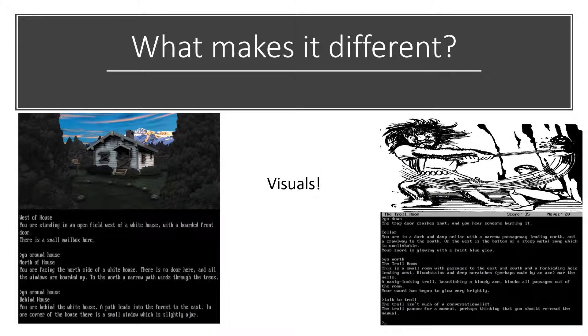While being similar to these games, most of them didn't include a visual component other than the text on the screen. In this game, there will be a still image above the text that will update according to the player's actions. For example, if the player takes the boards off the door on the house shown in the left image, the image would then update to reflect what the player has done.